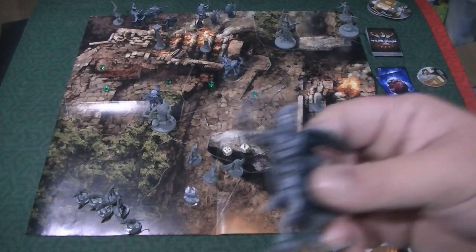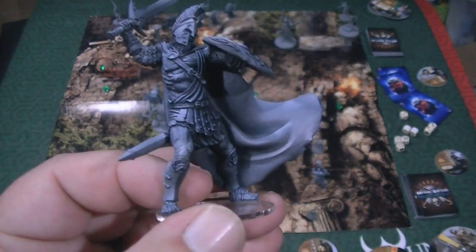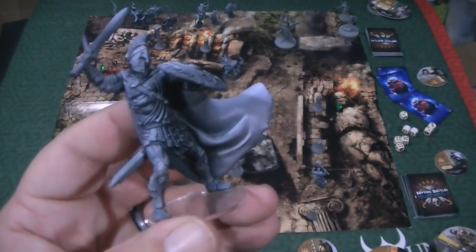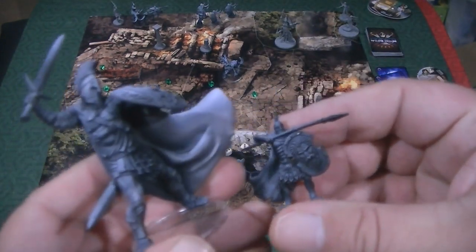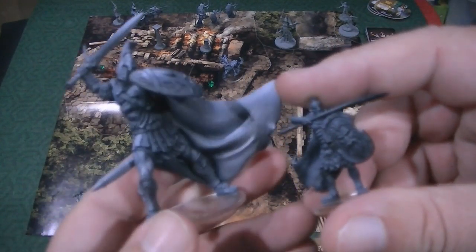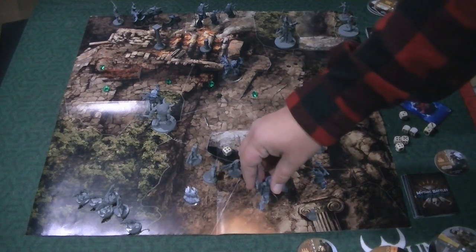I want to show this one just because Ares — a lot of times you'll have miniatures that are just a dude standing there being all imposing. But I love the fact that Ares is just in the middle of his downswing. And of course, because of the scale, if Ares were fighting a hoplite, his sword is as big as the whole dude. I love the epicness of the scale of this game and the miniatures. It's just amazing.